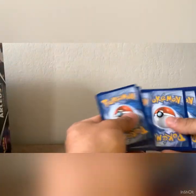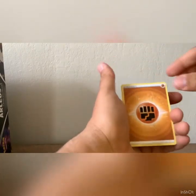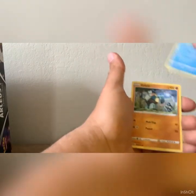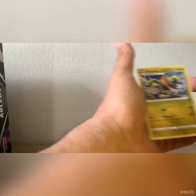From the back. Energy, Snorunt, Acerola's Premonition, Morgrem, Corphish, Golurk, Chimecho, Chimchar, Minccino, Farfetch'd, and Haxorus. Another Brilliant Stars.